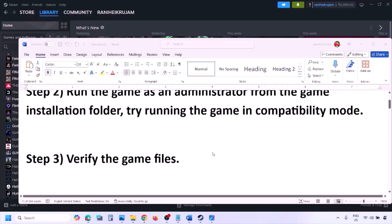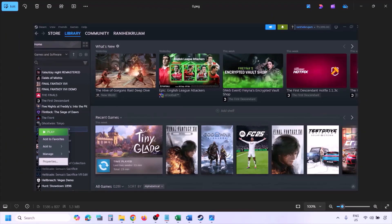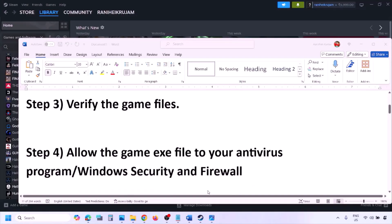The next step is to verify the game files. Go to Steam, click Library, find the game, right-click and select Properties, go to the Installed Files tab, and click 'Verify integrity of game files.' Once verification is 100% complete, launch the game and check.